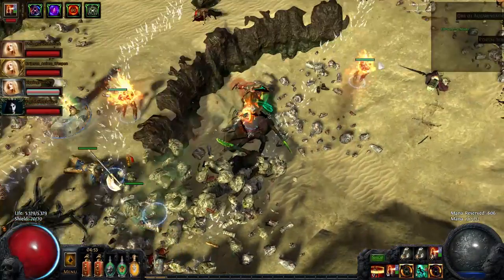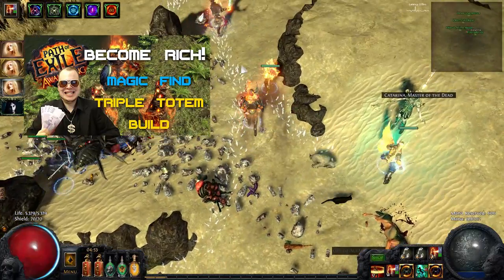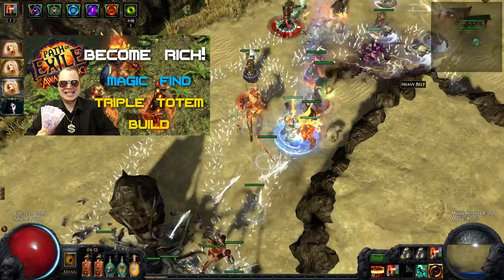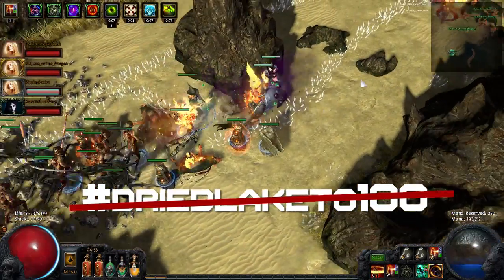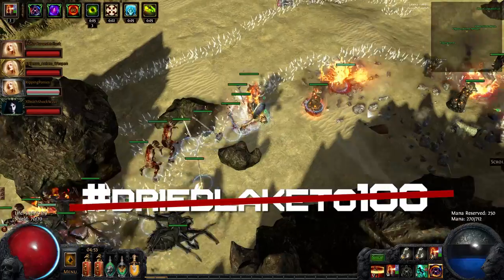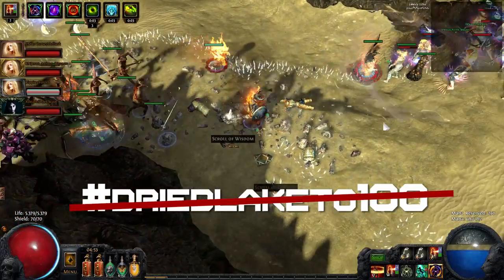What is going on guys, it's Yoji. While playing my magic find triple totem Templar in solo play was great fun, I did not want to be stuck in Dried Lake forever. And while soloing maps was doable, for higher level maps I was too squishy and my damage wasn't all that high either.